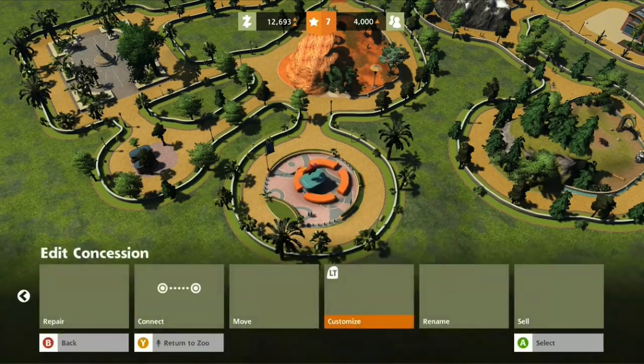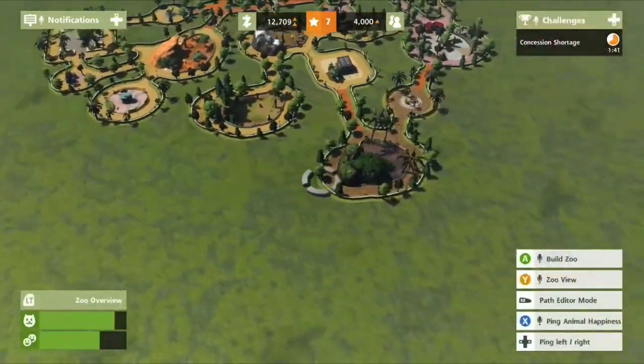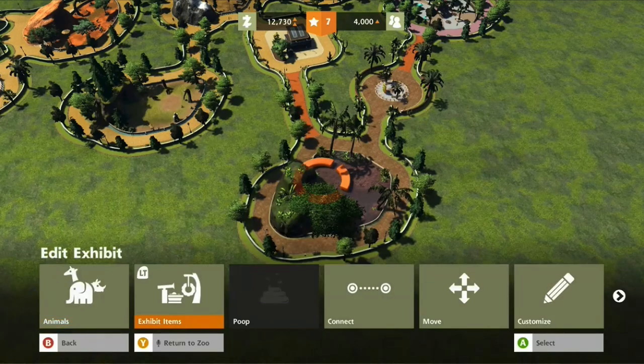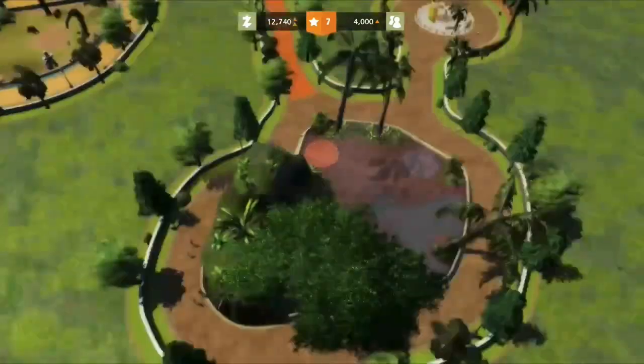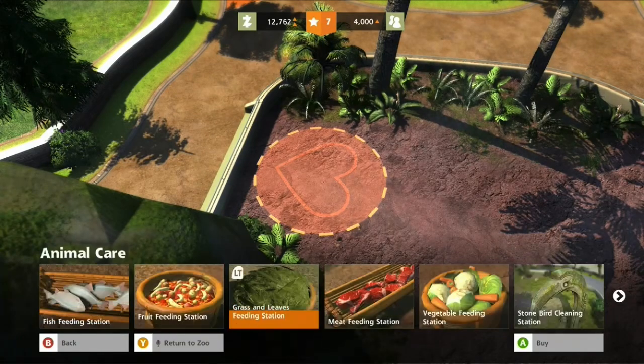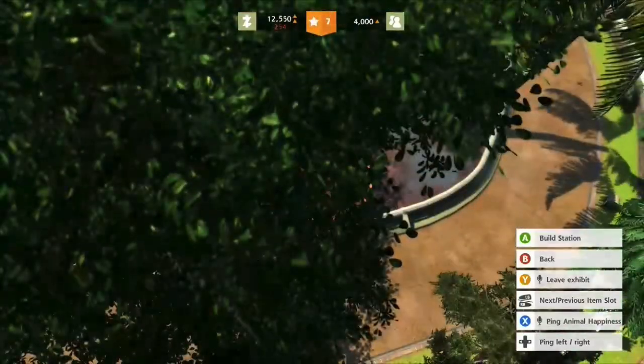Our money is going up more and more, which is good. Now we can focus on this enclosure. I'm actually going to do the exhibit items first — they'll need meat so they can always have access to food.